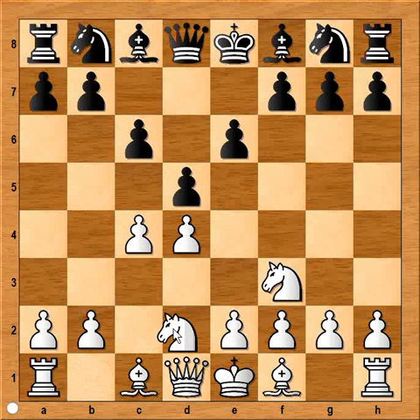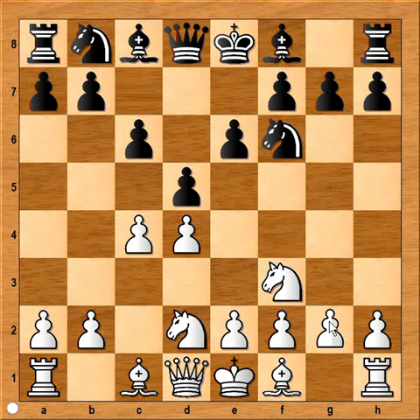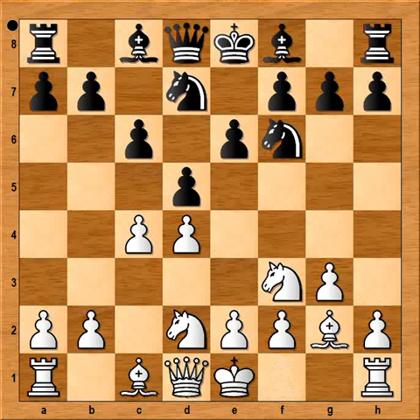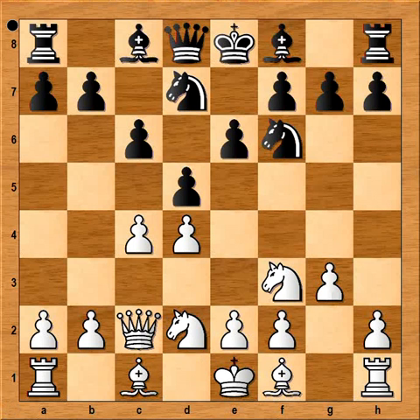White played knight from b to d2. The most popular move in this position is knight to c3, so Nd2 is the less common choice. Then knight to f6, and g3. Again, e3 is the most popular move, but g3 was played. After knight from b to d7, you would think bishop to g2 would follow — that is actually the most popular move — but Rauzvaev likes to play less popular moves, so he played queen to c2.